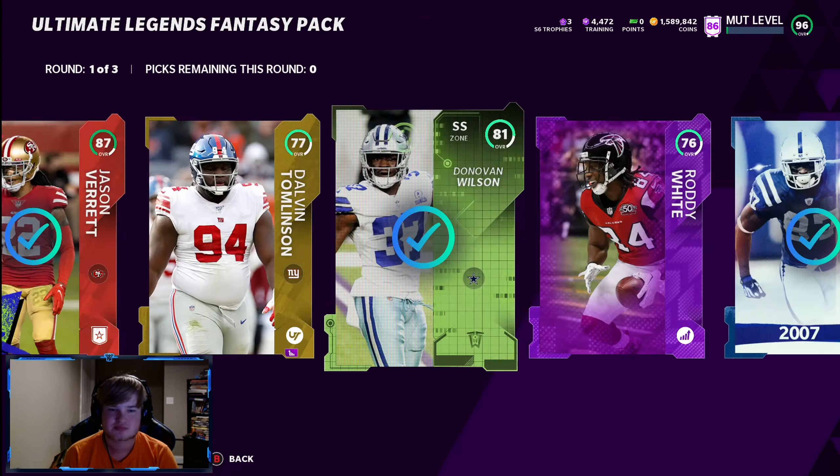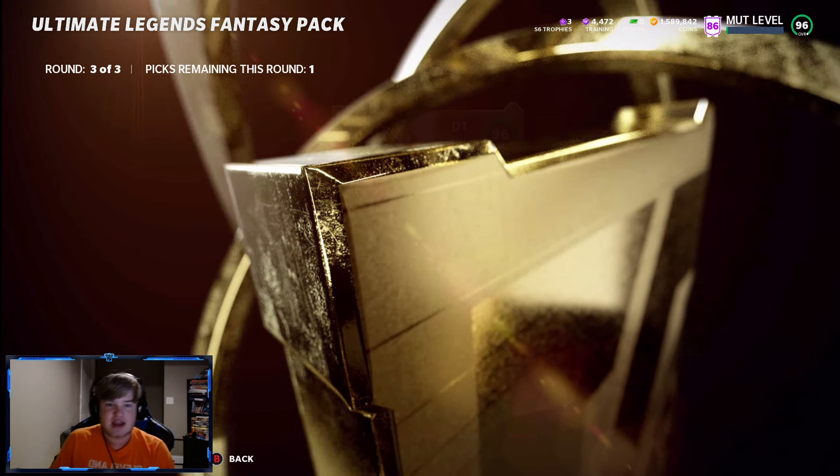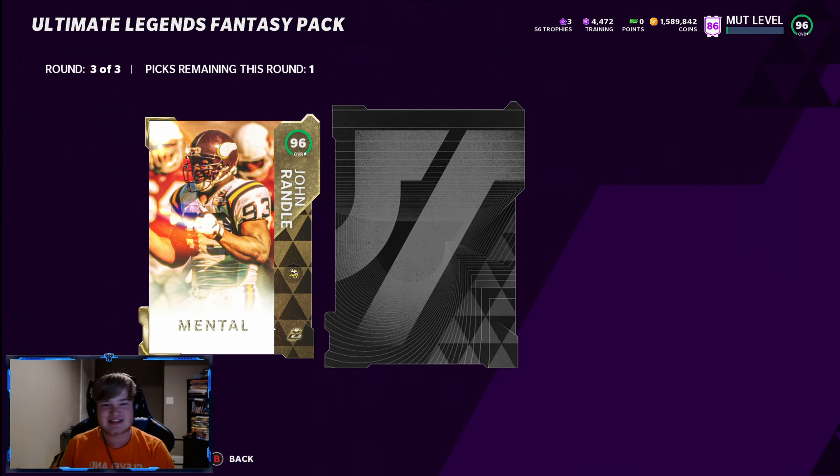Gold Redux! Jason Verrett — you can't be giving me heat like that. We get a small Legend here, Mean Joe — small playoff card. Dawson Knox, 91, that's not bad. Super Bowl, Steve McClendon. We'll take those — two 91s.